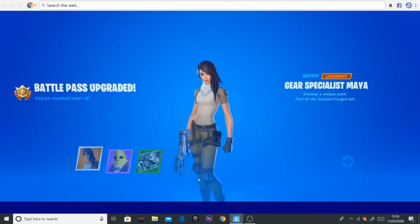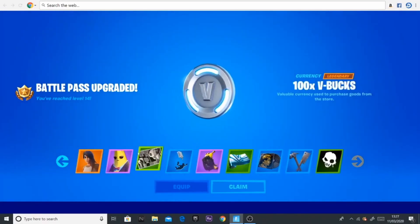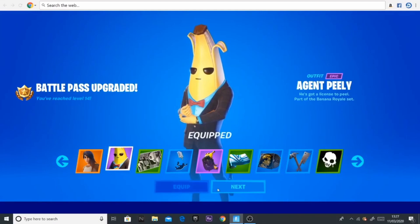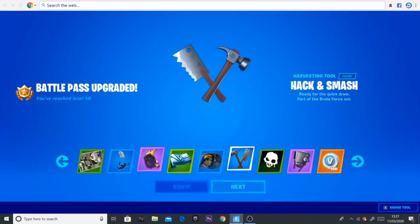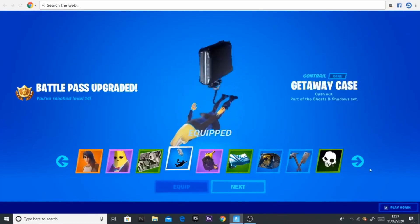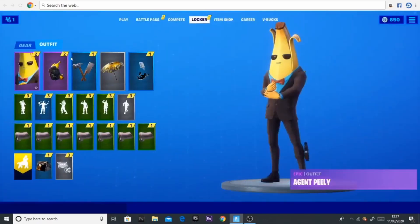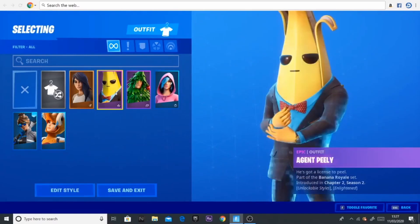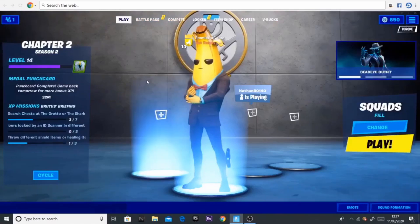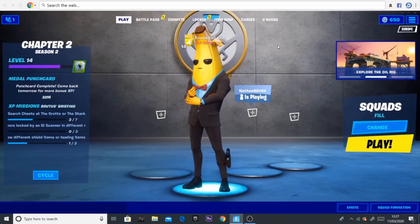I'm going to buy this now — purchase confirmed, and Battle Pass unlocked! Here are all the skins and things I can get at the moment. I'm going to equip Agent Peely and this backpack, and equip that. As you can see, we have Mr. Peely on right now — it just looks so cool and I honestly can't wait to get to higher levels to unlock all these skins. I also have Maya here but I'm going to wear Mr. Peely for now because it's one of my favorite skins from the first tier.